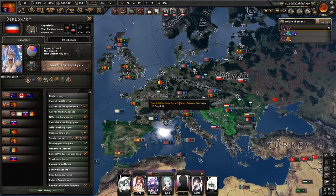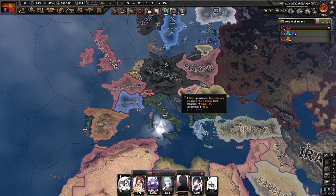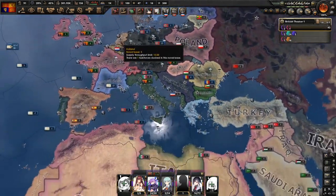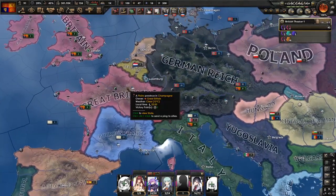That was the achievement — well, we unlocked it a little while ago. The point is that's how you do it. You can then take out Romania and Czechoslovakia — you don't have to invite Germany in for Czechoslovakia, you can do it on your own. Then you can do whatever you wish from there. Thanks for watching, hope you found this helpful, and I'll see you guys in the next one.